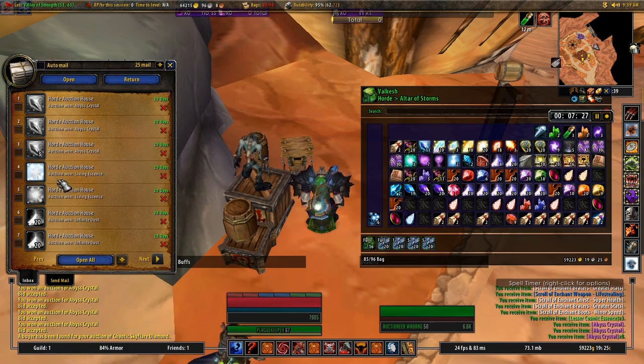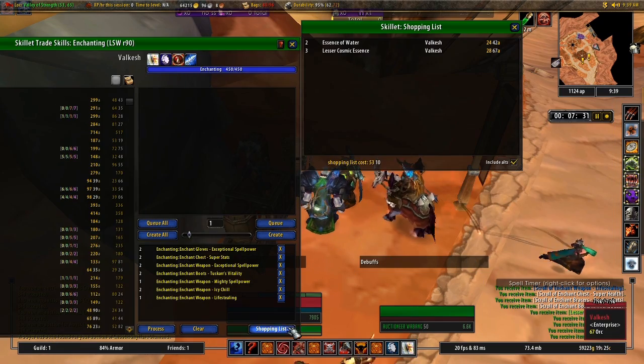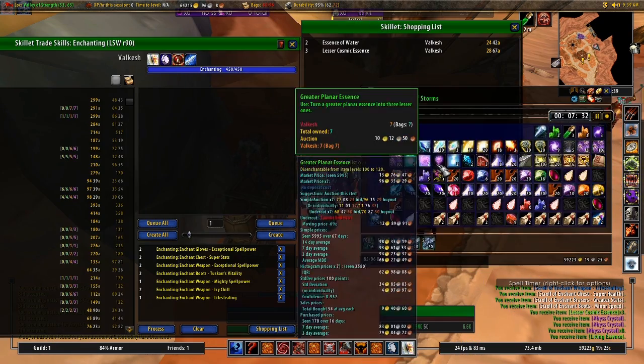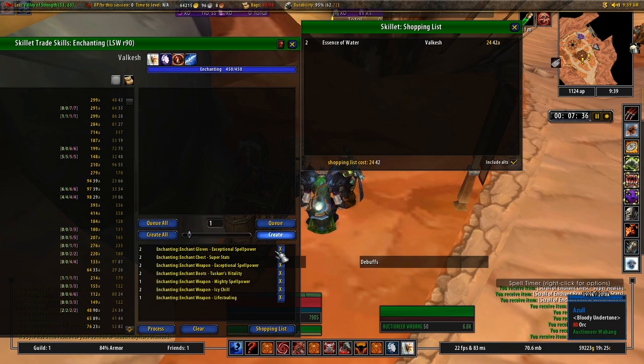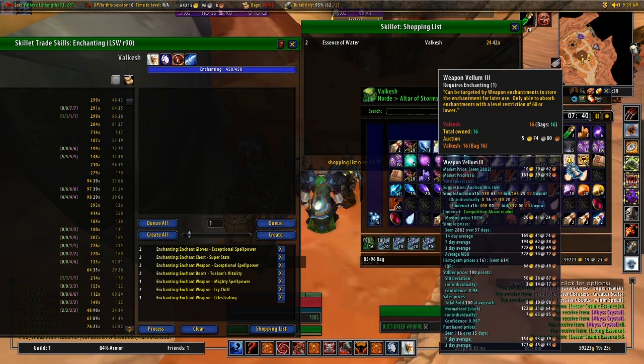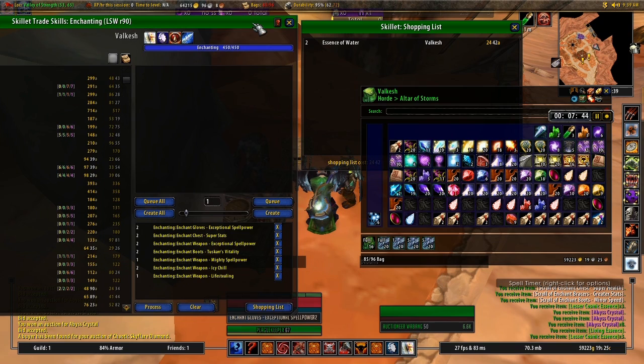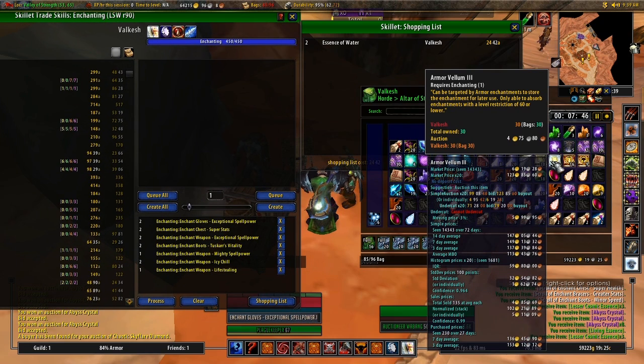Okay, let's pick up the inventory that I'm going to need and we can now start making our scrolls. Put all of these on the vellums that we need and make sure I send some over for my scribe.